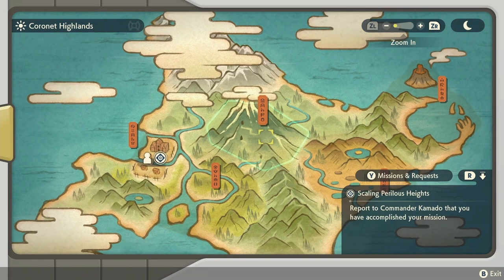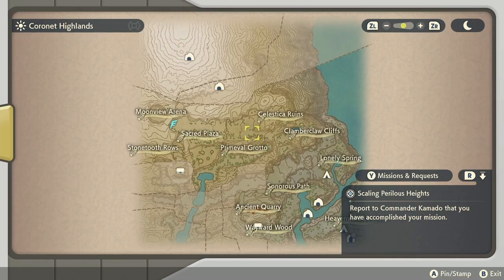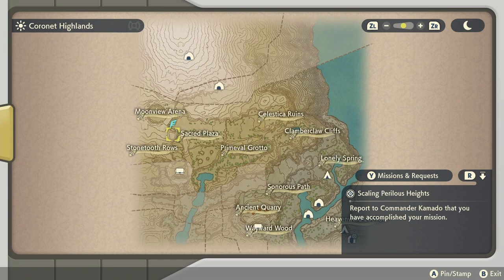Cleffa can only be found at night in the Coronet Highlands. You'll find it south of Moonview Arena, way down by the river, and it is a pretty rare spawn. You're going to fast travel to Coronet Highlands, then fast travel over to Moonview Arena because you can't come in from there.